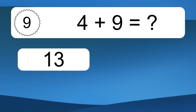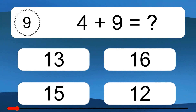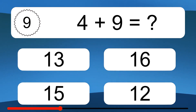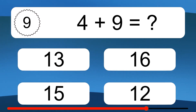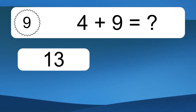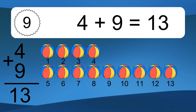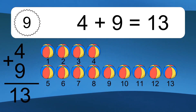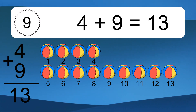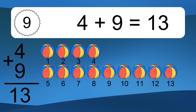4 plus 9 equals what? 4 plus 9 equals 13. Let's count it. 1, 2, 3, 4, 5, 6, 7, 8, 9, 10, 11, 12, 13.